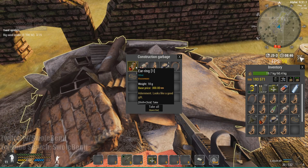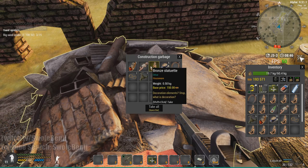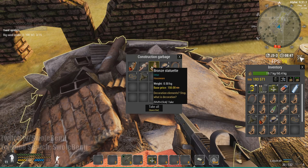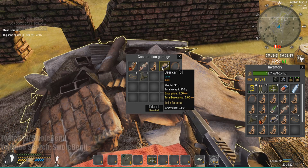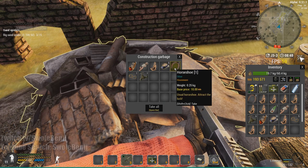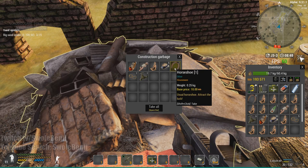You have an earring worth $300, some Quest Junk 5, and a Brawn Statuette for $150. Beer cans are $1 each — useless. These horseshoes are worth $10, but if you go to a mining town, one horseshoe is one iron bar, which is easily $50 or more.